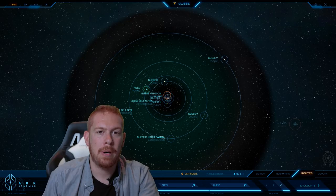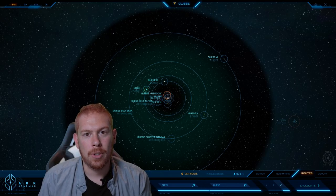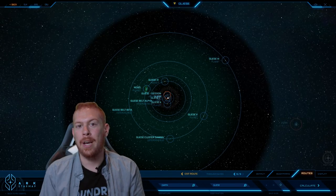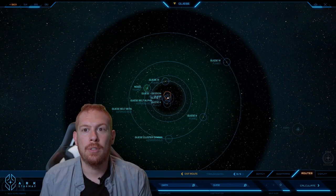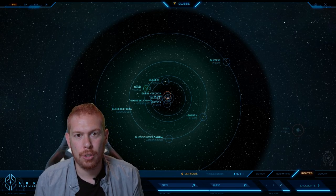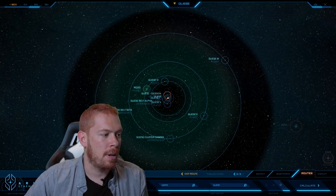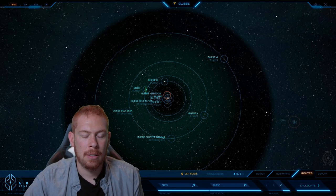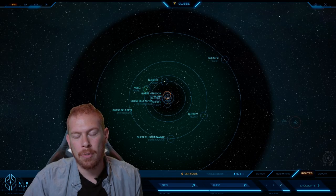Progress kind of dried up after a certain point because while the Banu were the first aliens we had contact with, when we started running into the Tevarin and the Xi'an, things weren't as warm and fuzzy. We had a very long-standing Cold War with the Xi'an, and with the Tevarin we had some very hot wars. All of a sudden humanity's trust of aliens waned, and there was no longer such a big push to open up trade and have inter-species deals. No new systems were added for a while, especially with the Messer regime, which was driven by a kind of xenophobia as part of their mainstay.